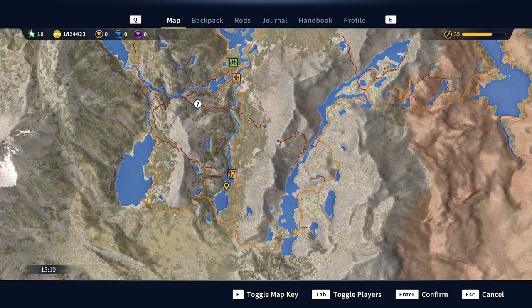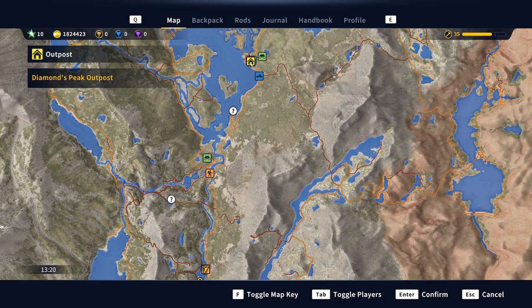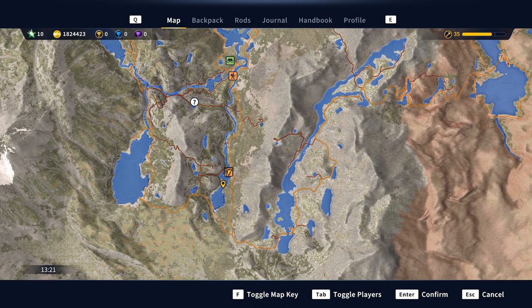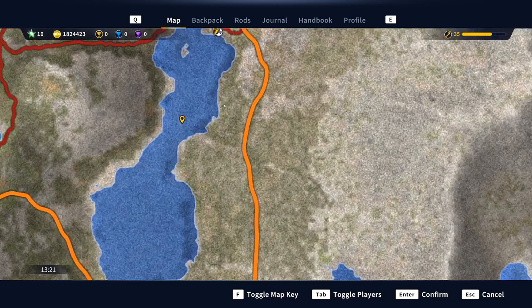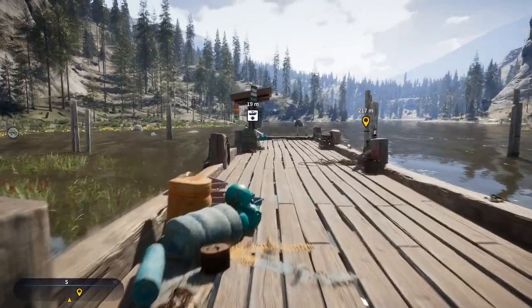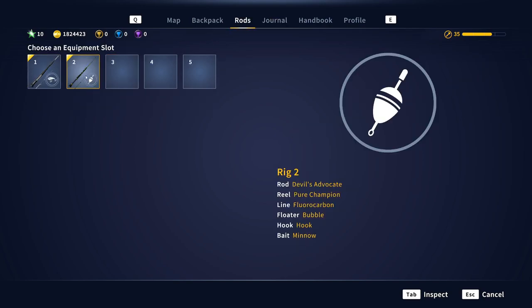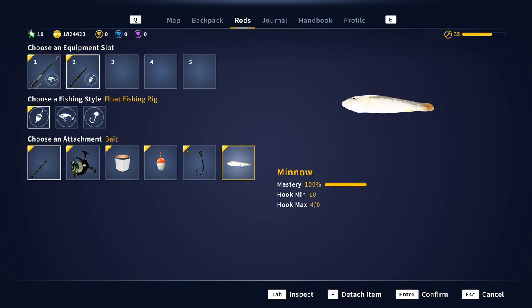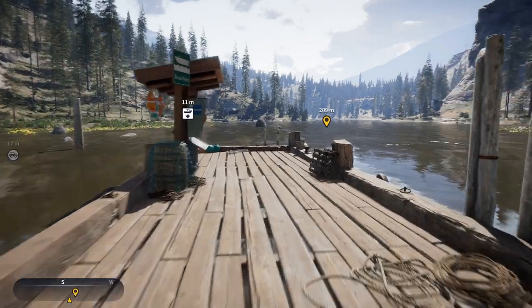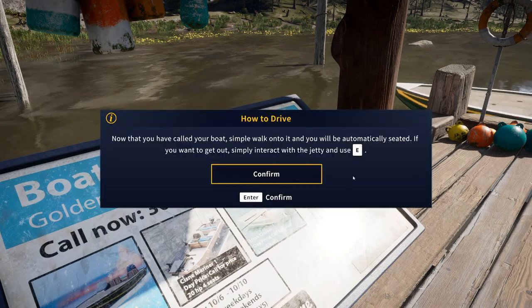We're in Golden Reserve and this is the town. We're going to drive all the way down here to this lake — the spot's right here. That's what we're going to try first. The setup I'm using is rods, size 7 hook, minnow, and 30 centimeter depth.